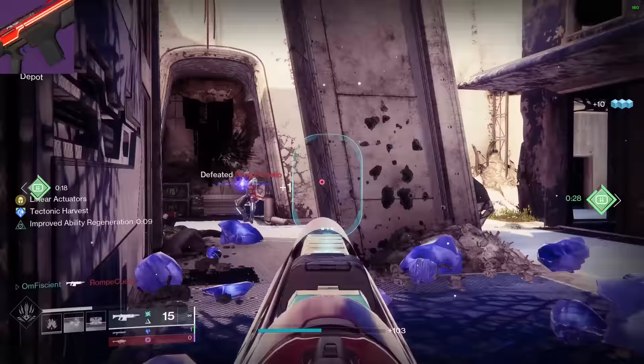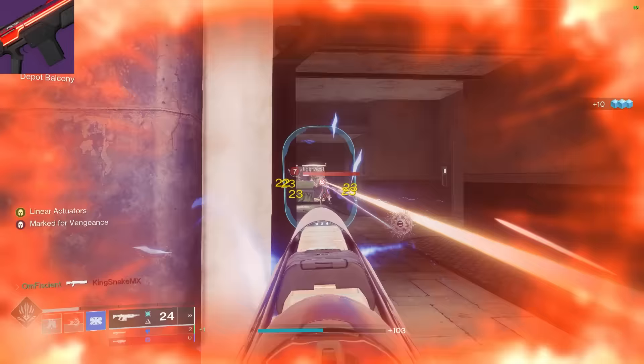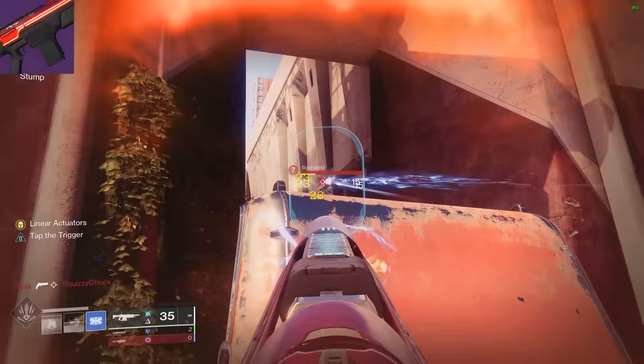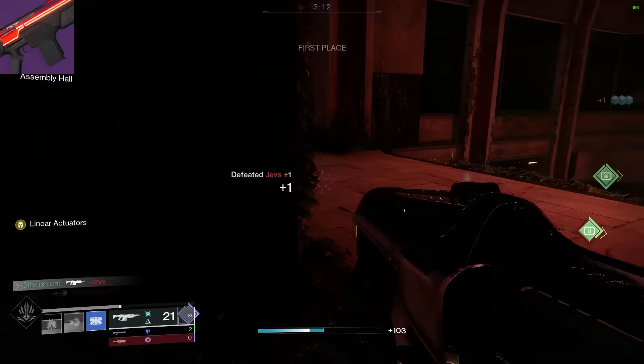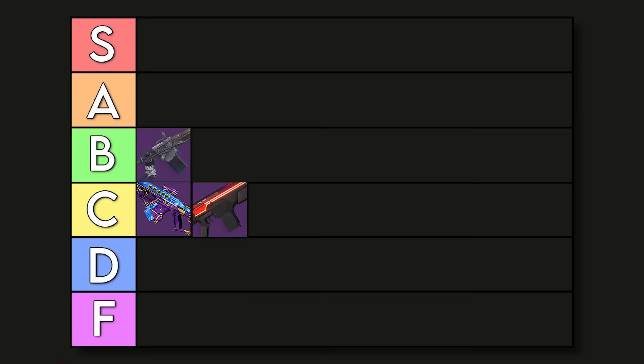The specific roll I went for — I wanted Tap the Trigger and Rampage. You could go for something else like Elemental Capacitor, especially if you play Arc for a lot of handling, or Void if you want even more stability. The only complaint I have on this gun is the muzzle flash is kind of crazy — it is an Arc weapon and a Suros weapon, which tends to flash a lot while shooting. That might not bother you, but it is technically still as good as the Perpetualus, so I'm still going to put it in C tier.